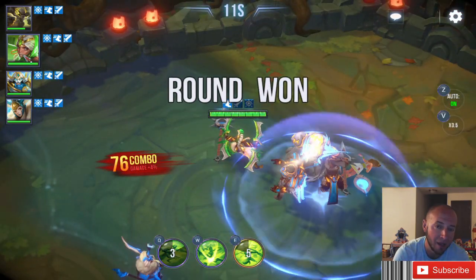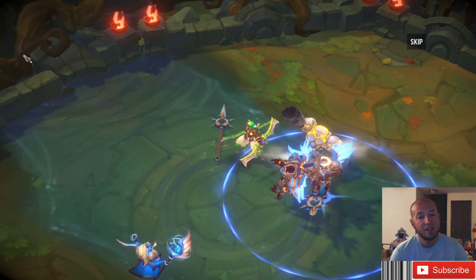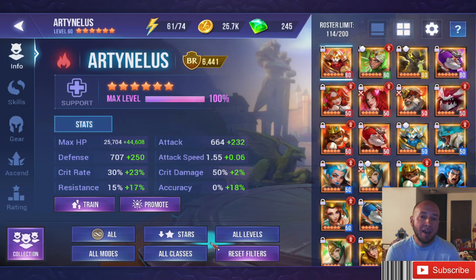30 seconds in still only one guy down, my Nature BM just sitting there hanging out. 22 seconds in — am I going to kill somebody? I am, but only 18 seconds left. Stall meta is working. But I got him — 10 seconds left. Scary. But it works. That's all the time I have for tonight.